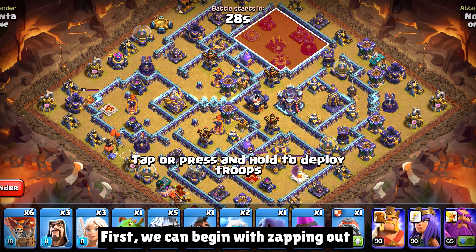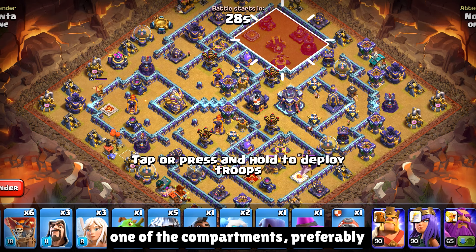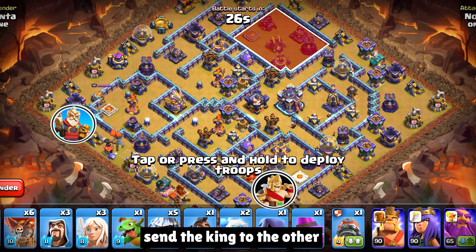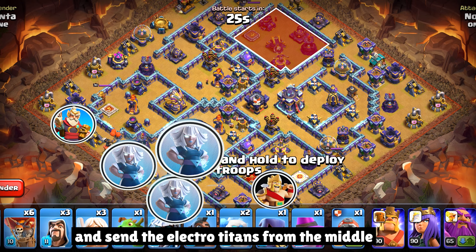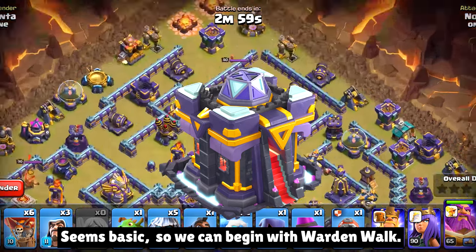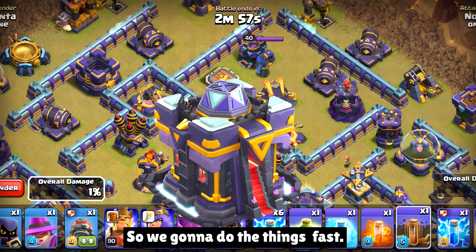First, we're gonna begin with zapping out one of the compartments, preferably an important one. Then we're gonna ward and walk one compartment, send the king to the other, and send the electro titans from the middle and get the base. We're gonna begin with ward and walk. We don't have much time, so we're gonna do the things fast.